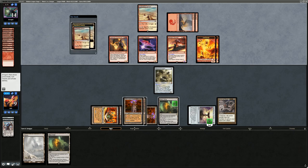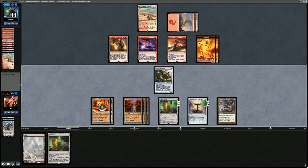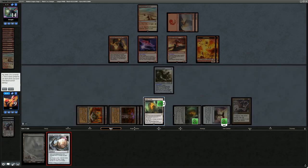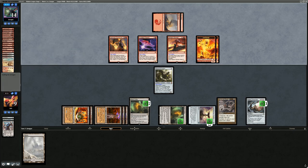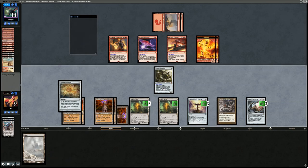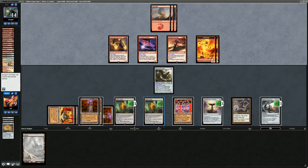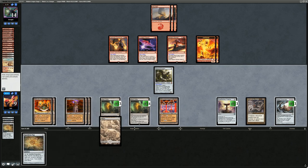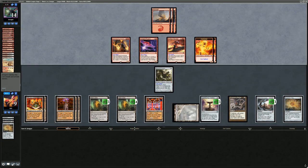Opponent plays Thrill of Possibility and sacrifices a canyon. I start leveling up Blast Zone and could destroy my own Ensnaring Bridge if I really want to. I play Cornucopia for three and pass. Opponent cycles a couple of canyons, I put another counter on Blast Zone, and Expedition Map completes Tron giving us all the mana in the world. Walking Ballista would be a great top deck. I level up the second Blast Zone, considering a one-on-three and one-on-four split to blow up Arclight Phoenix, but I don't feel comfortable blowing up the Ensnaring Bridge when my opponent could hit me back for more than I gain with Wurmcoil.